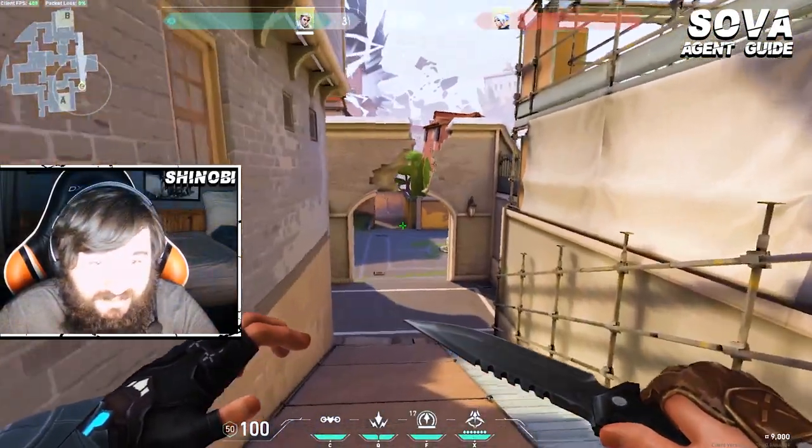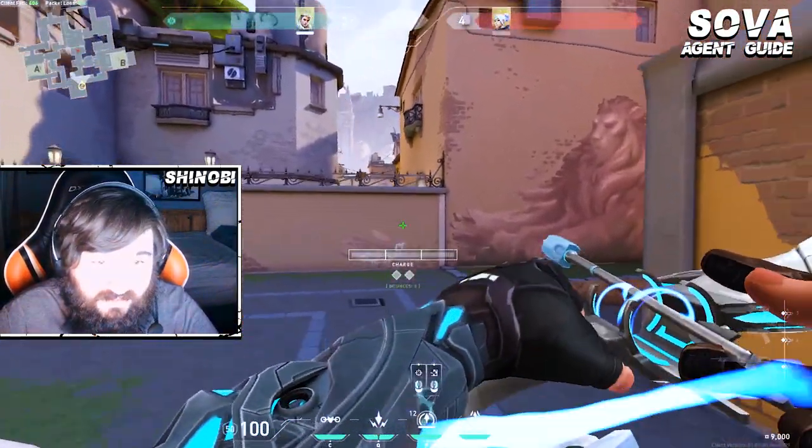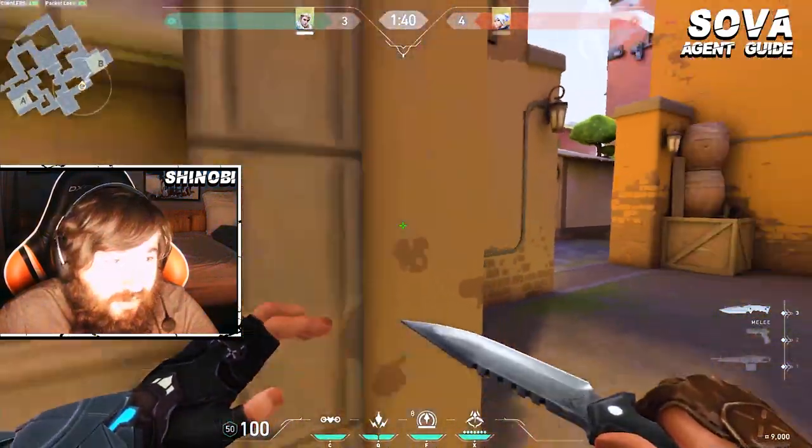In general, I think Sova is an extremely strong agent, especially on this map. Having a Sova in your team is, I would say, vital to the success on Ascent. Using some of these darts and shocks that I showed, maybe it'll help you out in your own game.